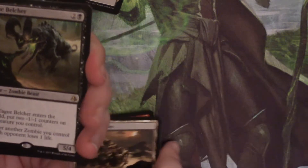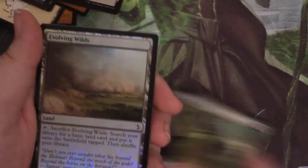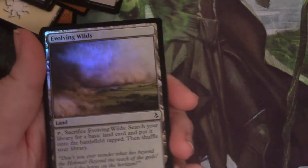Nine. Come on, baby. Plague Belcher. There's no way we're going to get another masterpiece. But foil Evolving Wilds — it's a land. It's not great, it's a common, but it's a thing. Overprinted like crazy.